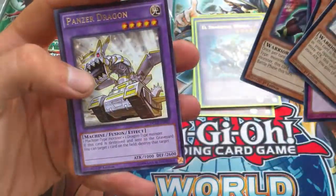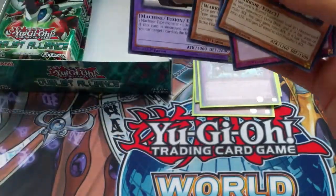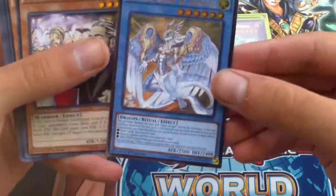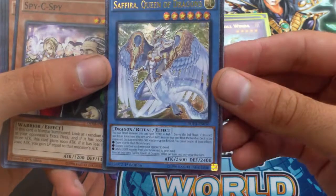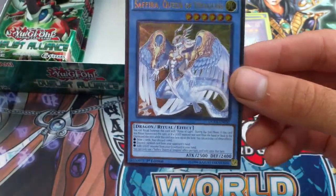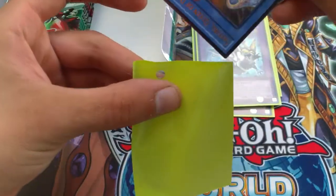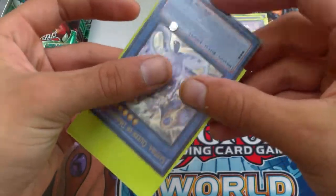Stellar Knight Wave, Battleguard King, Panzer Dragon. That's an ultimate rare — I'll take it! Not everyone gets an ultimate rare out of their box. That's Sephira Queen of Dragons, an actual ritual monster — pretty sweet. Like I said, everything from now on is bonus. Ultimate rare nonetheless.